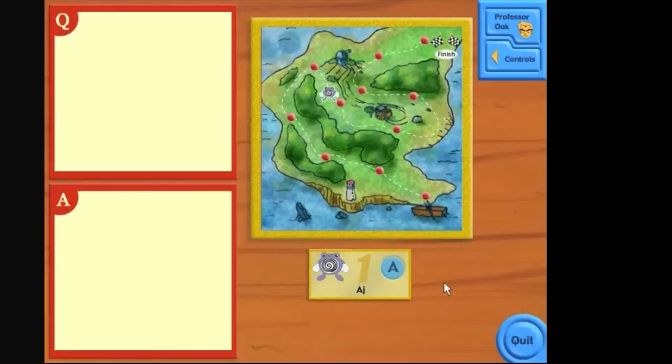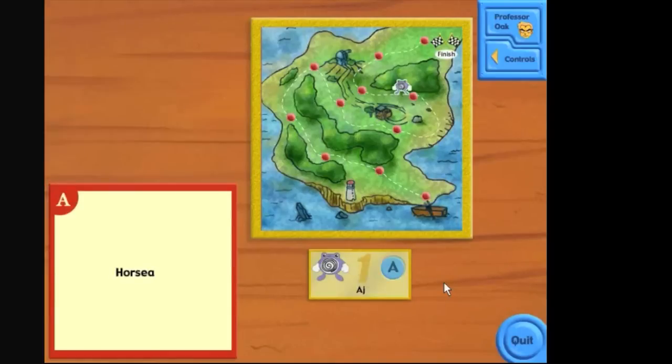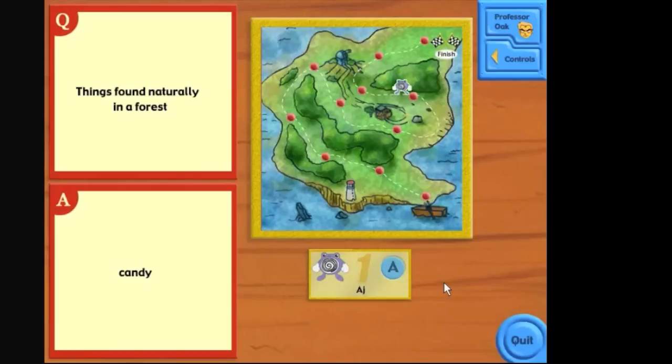Now I gotta press one of the keys. 'Player 1, your special player key is the letter A.' Special letter key A. All right, so I gotta press that letter key whenever something comes up — or C. Really? They're going to juxtapose Pokémon facts with real-life facts? That's just weird. Candy's not found naturally in a forest. Neither are movies. Look at that map — they could have at least made it the map of Kanto. Professor Oak says something's not a rock Pokémon. Kabuto — I believe that's part rock, so yeah, there we go.